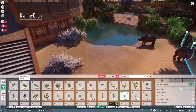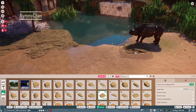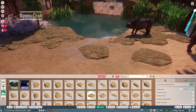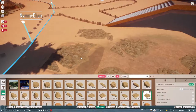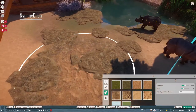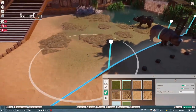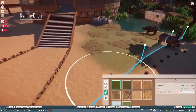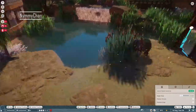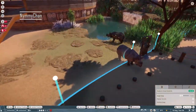Here we are placing some rocks down. I was hoping the animals could walk over them into the water, and I wanted it to look a bit more natural — so we'll have some terrain paint around it. We're using some green grass because we're near water, so it would naturally mean there's an oasis — and I really like the way that turned out.